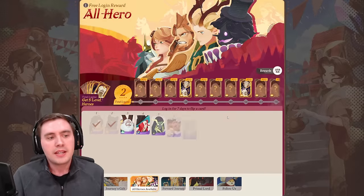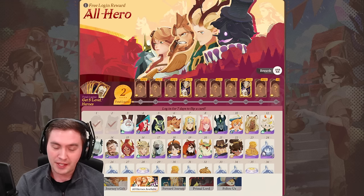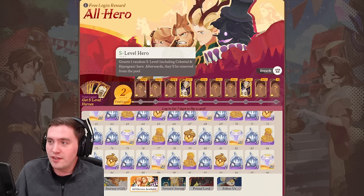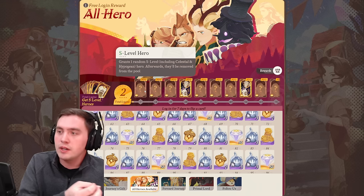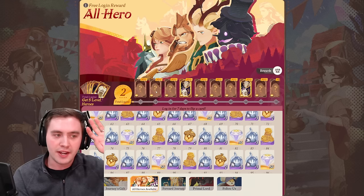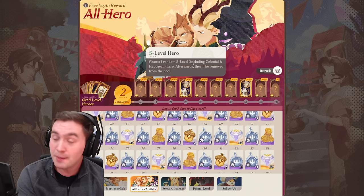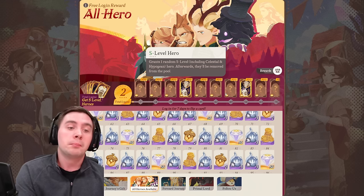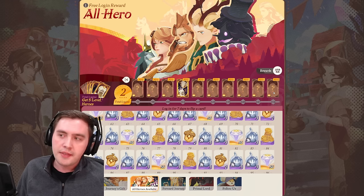On top of that, you get every unit in the game if you play long enough — for free. There's a daily login: you get all the epic heroes, you get a copy, and then start getting some basic rewards. On day 7, day 14, and so on, each one of these is a free S-tier hero. Whatever S-tier hero you get, you can't get them again, so if you got Brutus on one, you can never get Brutus again for this event. Eventually what ends up happening is you can start getting the Hypogen and Celestial god-tier units as well. By the end of this event you have one copy of absolutely everyone in the game — that's pretty generous overall.